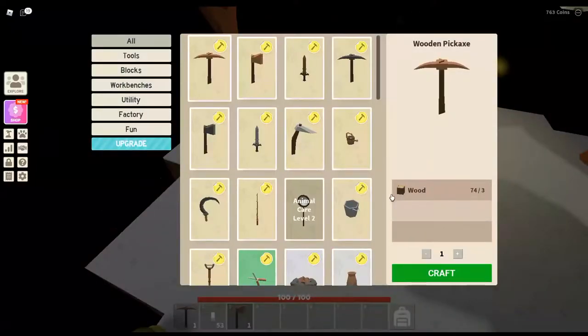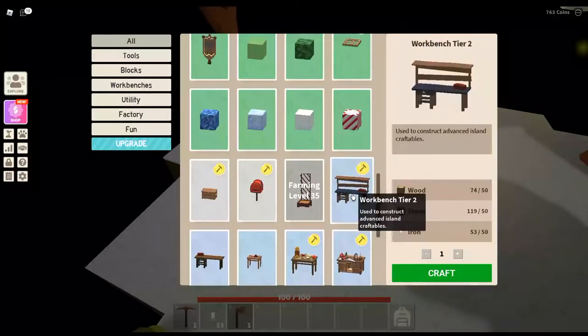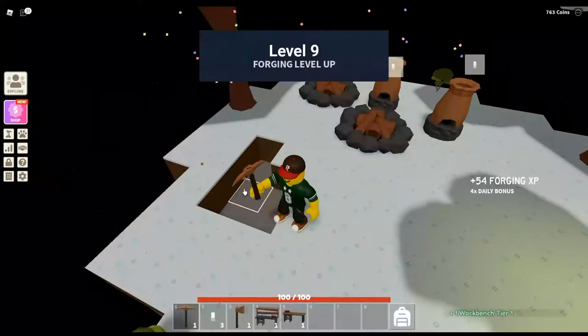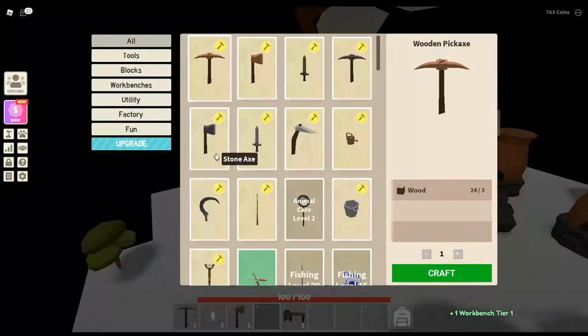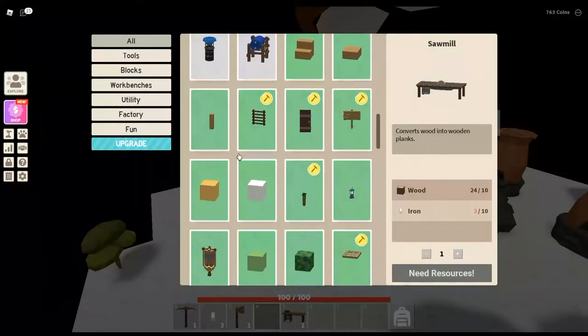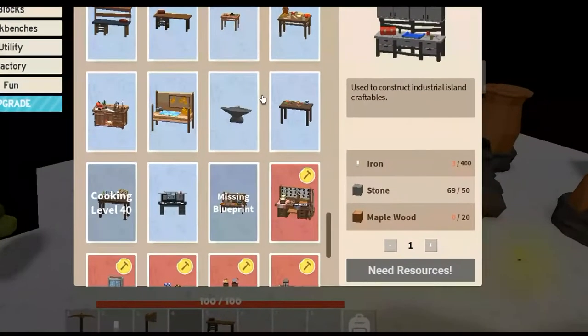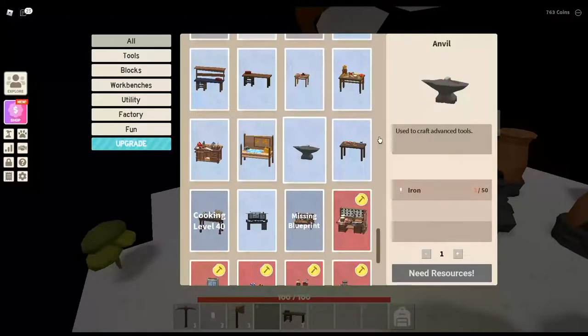We find the Tier 2 workbench and craft it. There are many more new items we can make on this Tier 2 workbench, but most are not needed to reach our goal. What we need next is the Tier 3 workbench — but that takes 400 smelted iron, as well as 50 stone and a new kind of wood: maple. You unlock the ability to purchase maple trees at skill level 14 woodcutting. We also want to make the anvil, but we need many more smelted iron. Because we need more iron, coal, stone, and now maple, we head back to the hub.